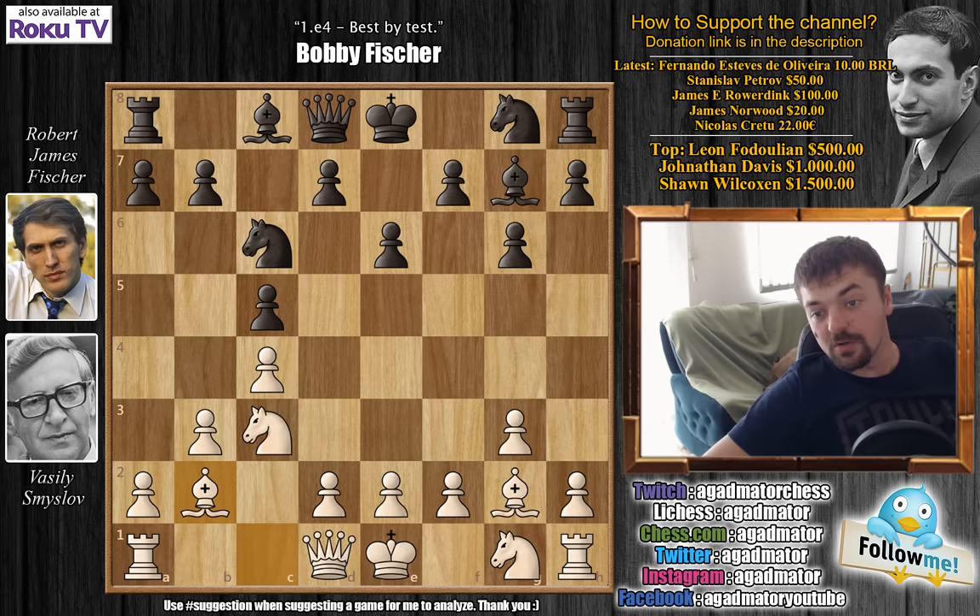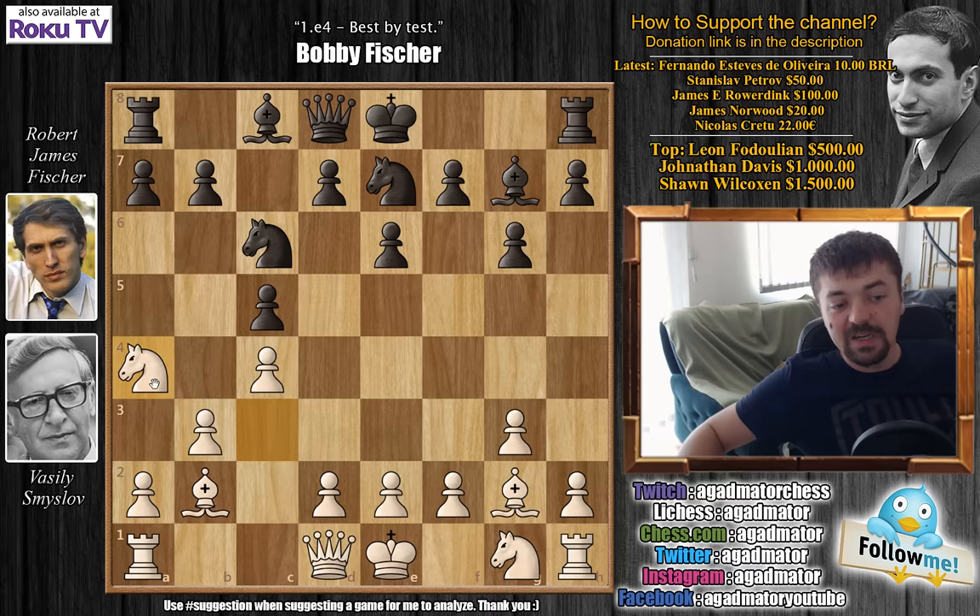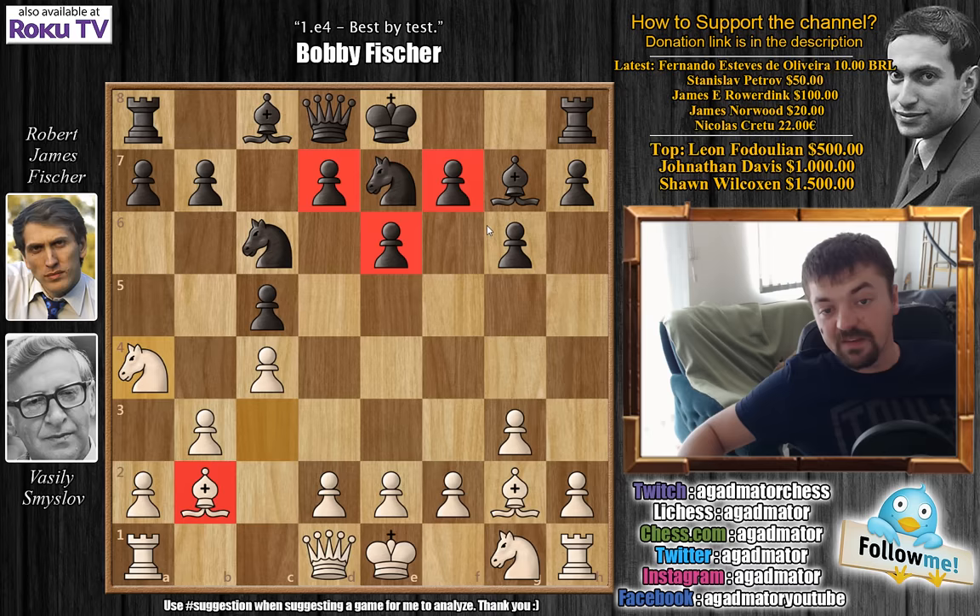Knight to g2-e7, and here at only move number seven, Smyslov plays knight to a4. It's kind of breaking the opening principles — moving the same piece twice in the opening when you could simply continue developing pieces. But it seems like a perfectly logical move. Knight a4 is forcing a trade of the dark square bishops. You can see that Bobby placed all of his pawns on light squares, so it makes sense to get rid of the dark square bishop.